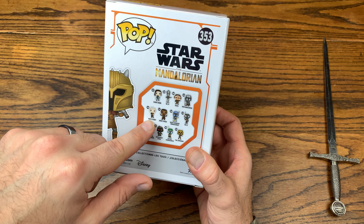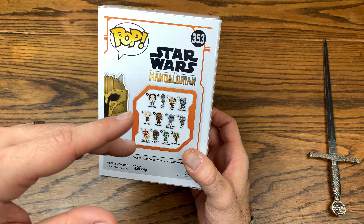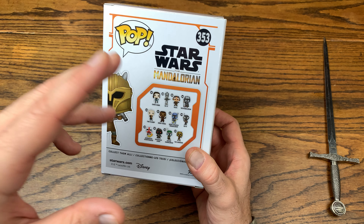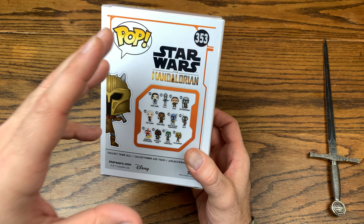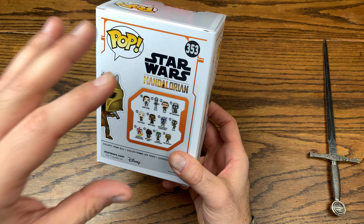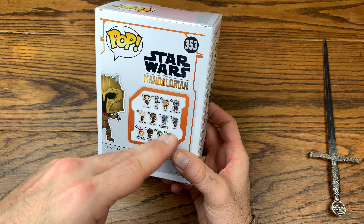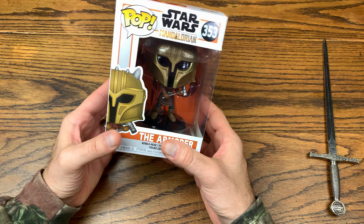They're dropping a lot of these, so make sure you grab the Mandalorian ones first. The others — like the Client, Grief Karga, and the Q9 — along with the Offworld Jawa, are ones you'd want to scoop up last. I would not play the long game on any of the Mandalorian exclusives or pops in this wave.